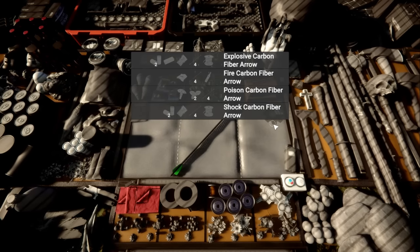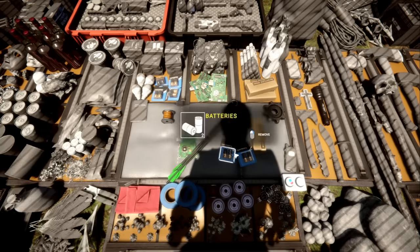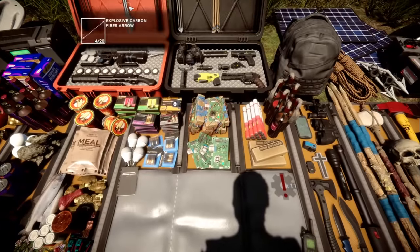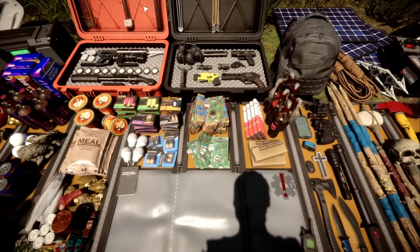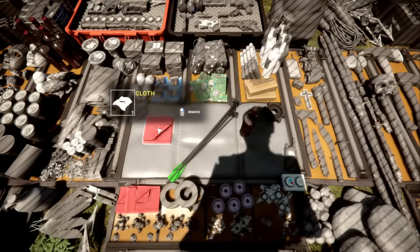We'll make one of those and shoot each one. This is the explosive version — just swap out whatever arrow type you want to build with. It takes wires, circuit board, four arrows, two batteries, and a C4 brick, and then you can craft it. When you craft it, it goes up into the top of the containers. Fire is super easy — just one vodka bottle, four arrows of your choosing, and a cloth.